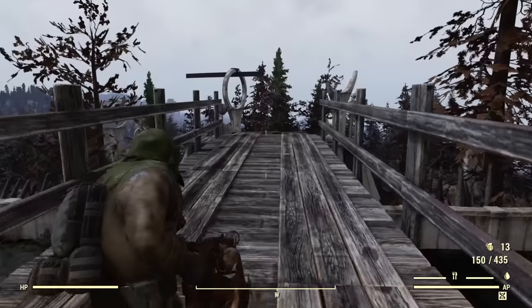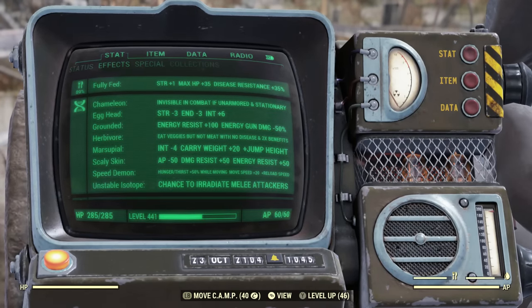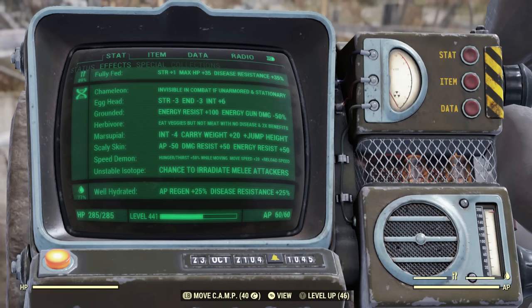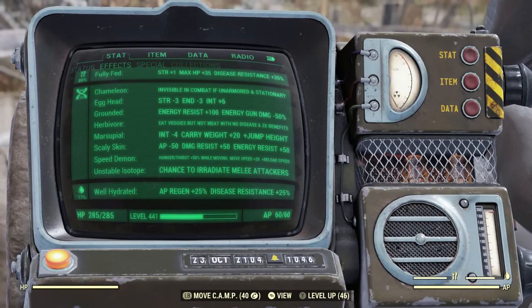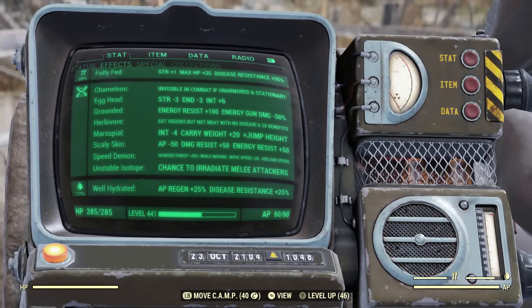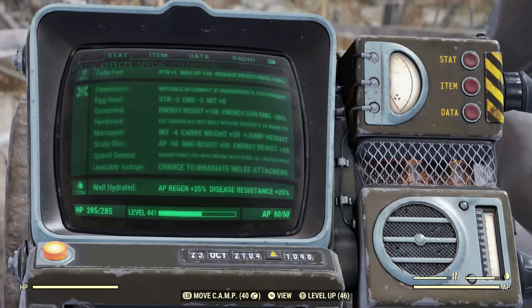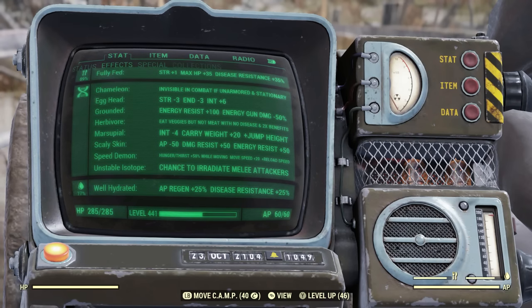As for my mutations, I don't have them properly set up, but these are the mutations I got: Chameleon, Egghead, Grounded, Herbivore, Marsupial, Scaly Skin, Speed Demon, and Unstable Isotope. The one mutation I definitely recommend not getting is Grounded — you don't want Grounded with this build because it makes your energy gun damage do 50% less damage, and flamethrowers do energy damage. So definitely avoid the Grounded mutation. I'm still working on setting these up properly, but don't have the Grounded mutation with this build.